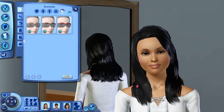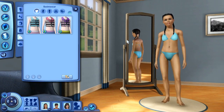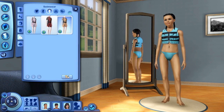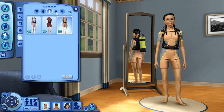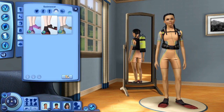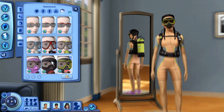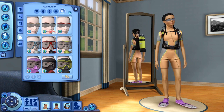Same thing as the teen boys — just a new pair of glasses. In the swim section, the girls get a little diving scuba gear outfit sort of thing. I love the hair on her so much. They also get flippers, and in accessories it's pretty much the same as the teen boys, just more girly feminine colors. So that's that. If we go into the adult females, I'll show you guys what's available for them as well.